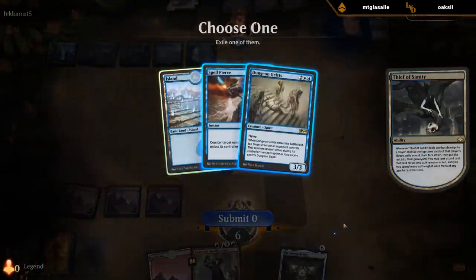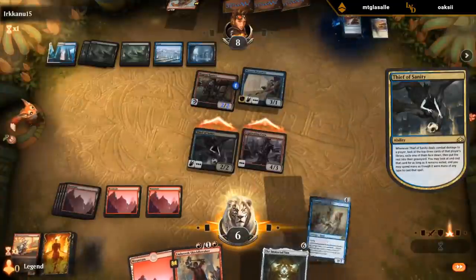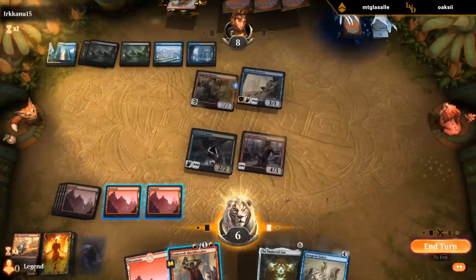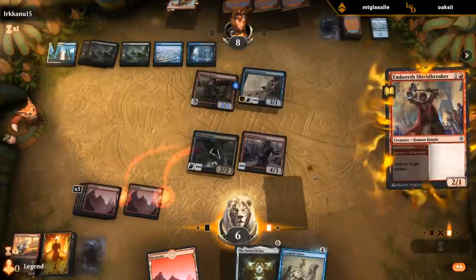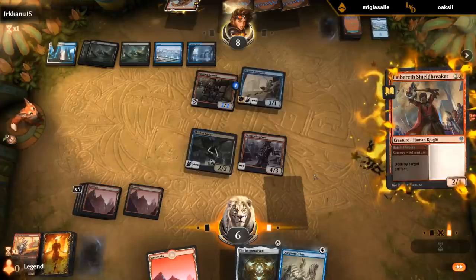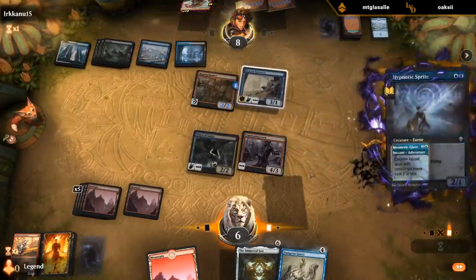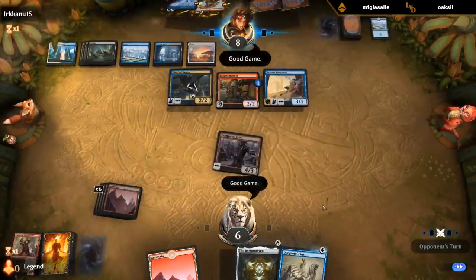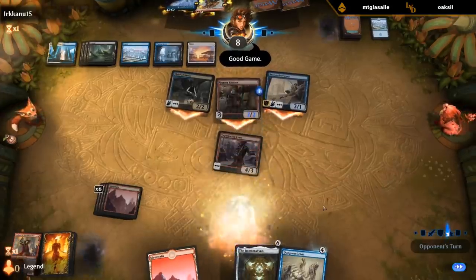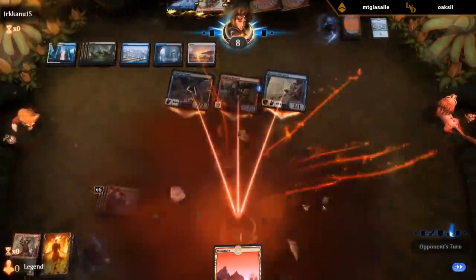It's Dungeon Geist — interesting. Could be useful. It is a blocker for Thief next turn. That's gonna do it — GGs. Well, at least we got to have some fun with the opponent's Thief of Sanity.